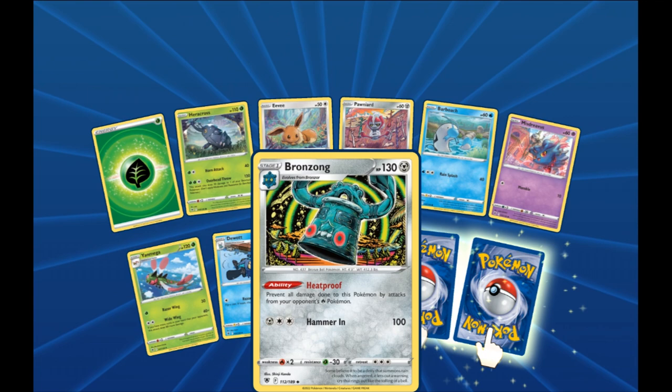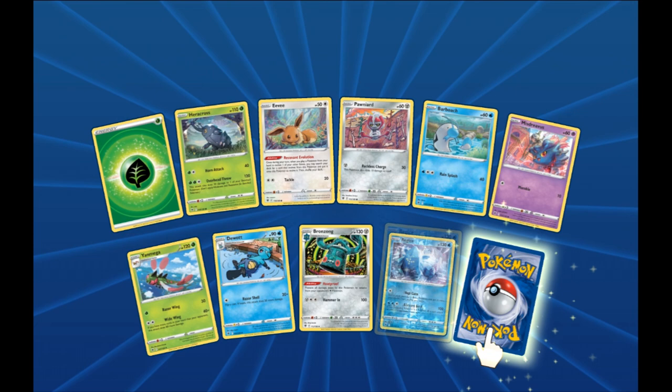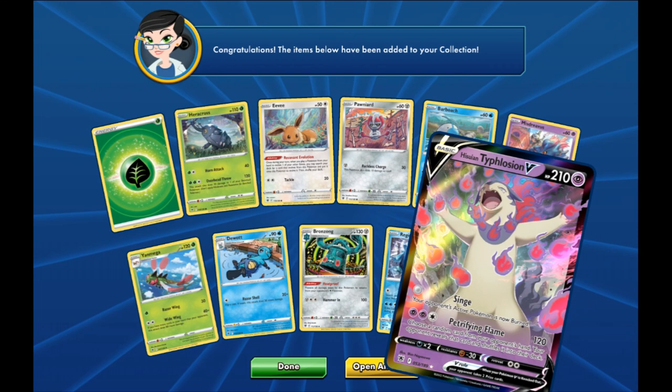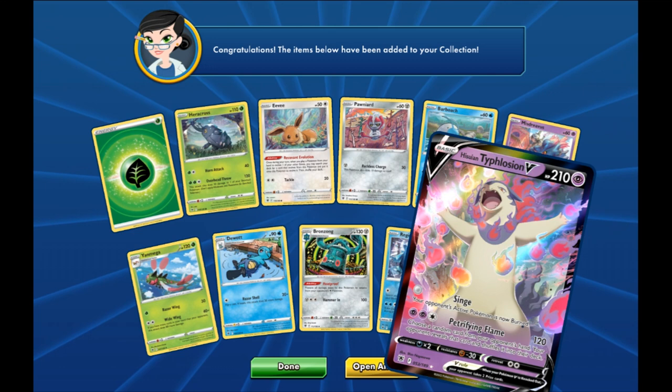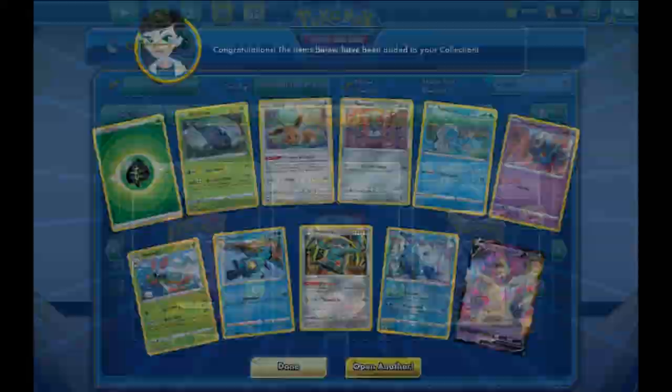We got ourselves the Regice smashing some ice as our reverse. Our rare is a Husseinian Typhlosion V — that's not the full art, it's just the normal one. But that is some good art anyway. I love Depressed Typhlosion — I relate to him so much.